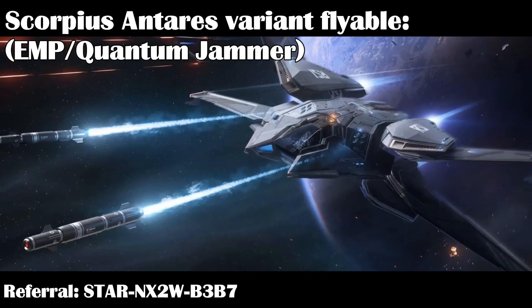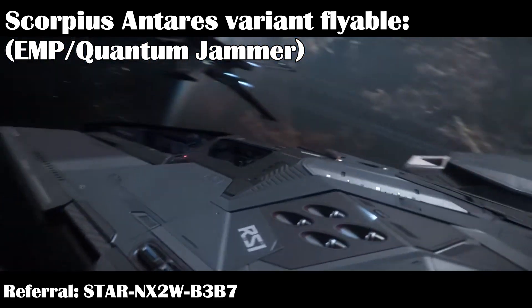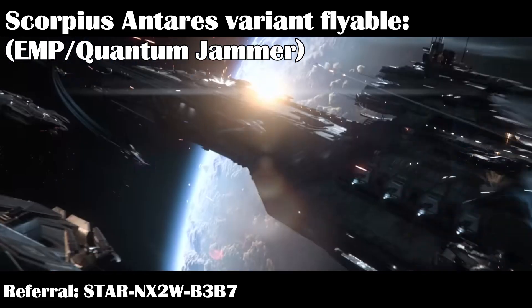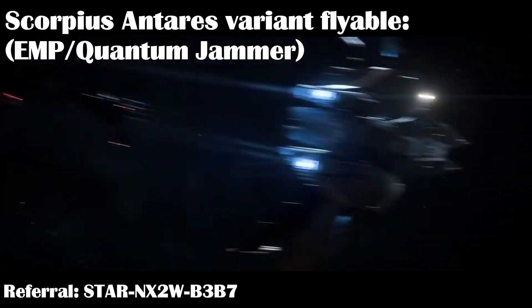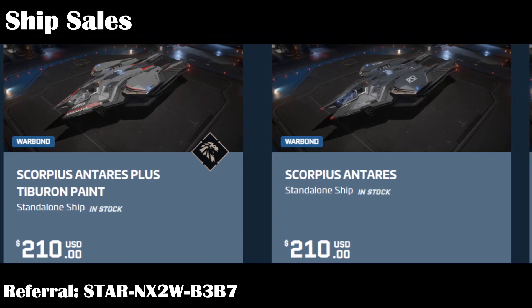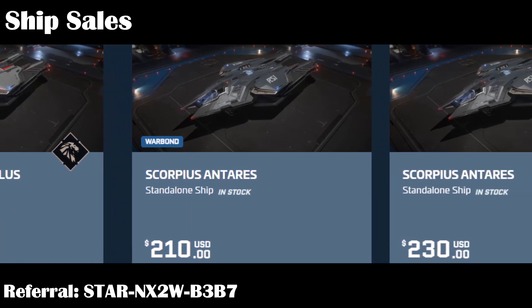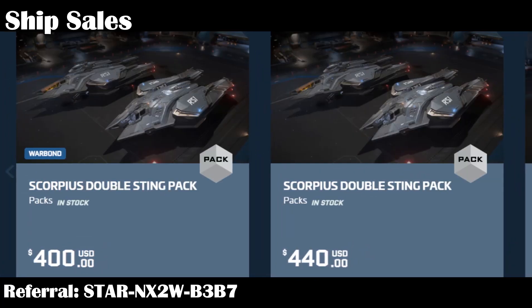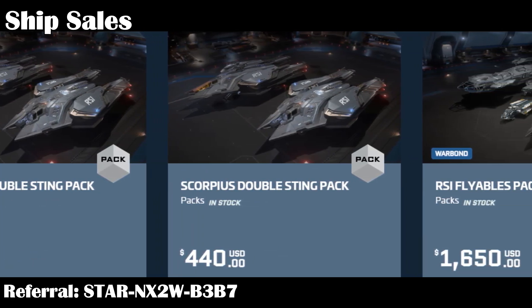Aside from the patch news, we also get two ships for sale. First is the Scorpius Antares. It's a flyable variant for 3.18 of the regular Scorpius heavy fighter, but replaces the upper turret with an EMP and Quantum Jammer that the co-pilot controls. It still has the four main wing guns for the pilot to control, so it's a formidable ship for anyone, but probably works best when paired with regular Scorpius ships in flight. I'll make a video on it soon. The Antares runs for $210 war bond with LTI, or $230 with store credits and only 6 months insurance.